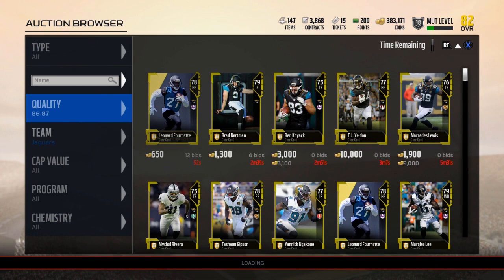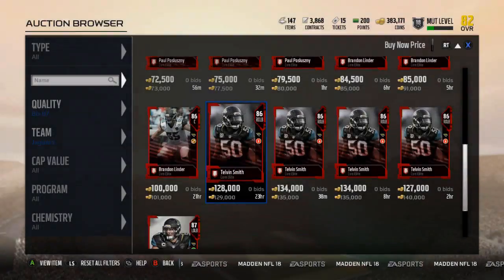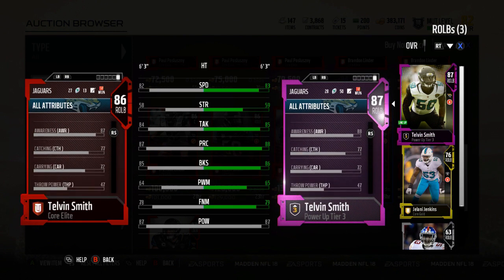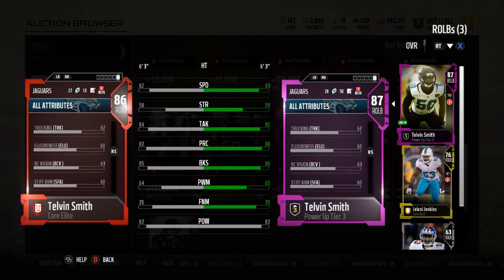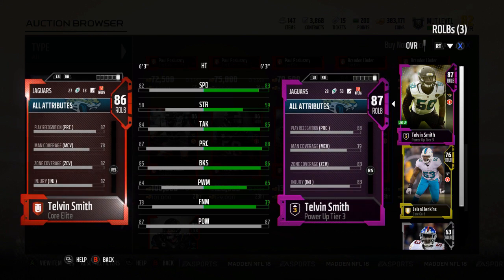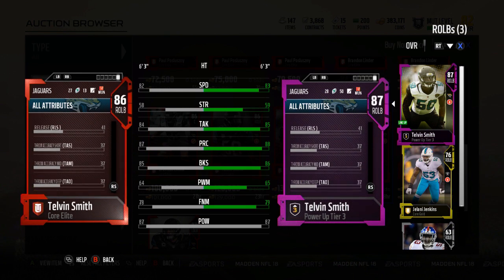He's going to go from 86 to 87 — they've got a lot of those. Looking at Telvin Smith compared to Telvin Smith: he went up one speed, up one strength, up one tackle, up one play recognition, one up block shedding, one up power move, one up finesse move, same hit power, agility up one, awareness up, pursuit went up one, man and zone went up one. He's got 88 impact block somehow. Press went up one, for whatever that's worth.